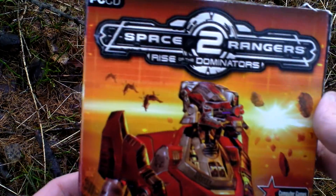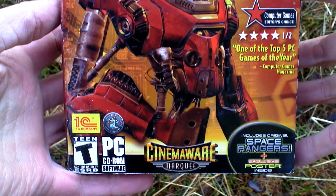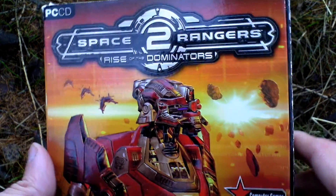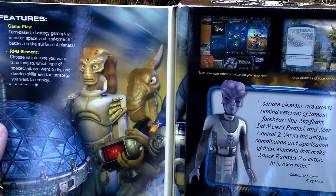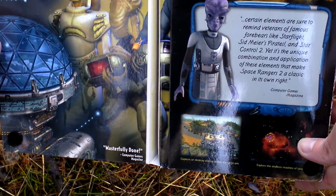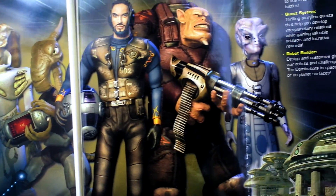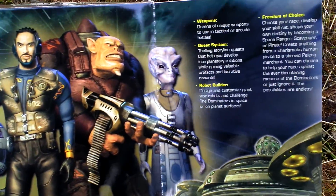While doing so you have to trade, fulfill quests, improve your spaceship, and upgrade it to the level that you can drive them away. Here I flip the front cover and we can see some pictures from the game and text about the game. Now I can flip even this cover and here we can see the five original races of this part of the galaxy, one of them being human.